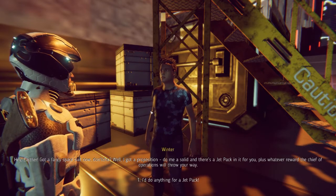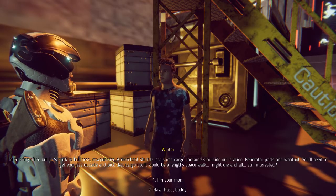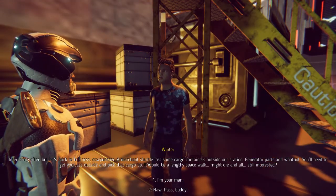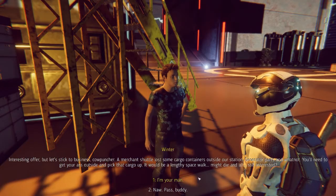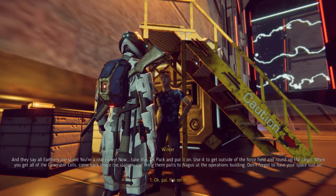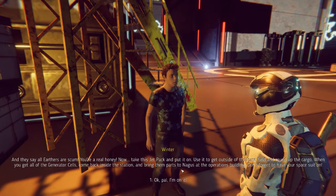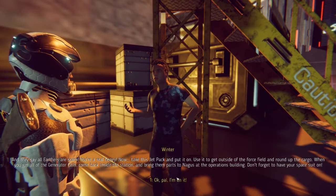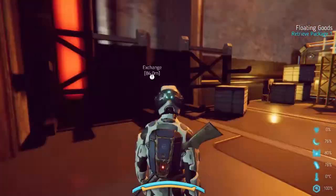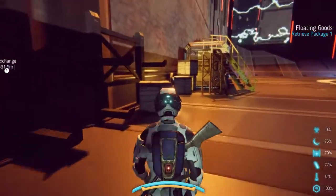Okay so it looks like there's a quest — I couldn't figure out why there was a little highlight on this person. We'll click on it and see what it says. 'Interesting offer, but let's stick to business, cowpuncher. A merchant shuttle lost some cargo containers outside our station — generator parts and whatnot. You'll need to get your ass outside and pick that cargo up. It would be a lengthy spacewalk, you might die and all. Still interested?' We're going to do it! 'Take this jetpack and put it on, use it to get outside the force field and round up the cargo. When you get all the generator cells, bring them to Nagus at the operations building. Don't forget to have your space suit on.' So this is what I'm going to be doing first thing in the next episode — this is the Tegan orbital station. Michelangelo here, signing off.